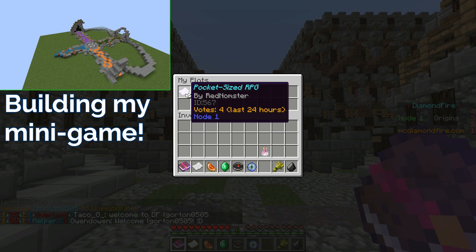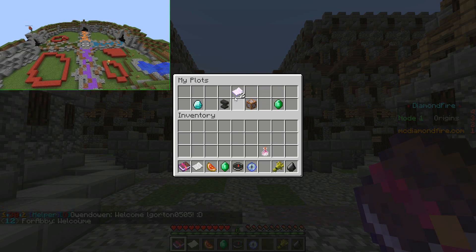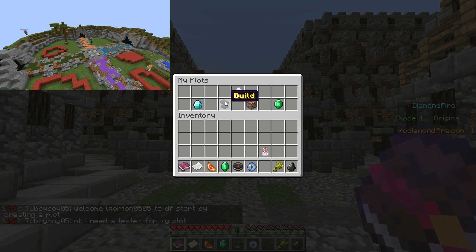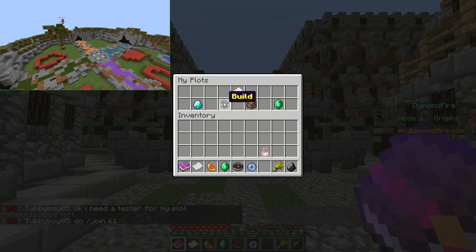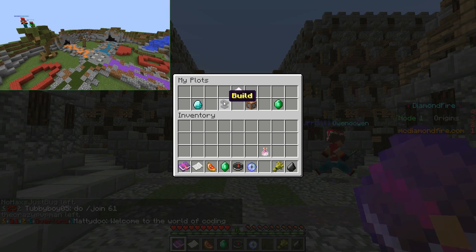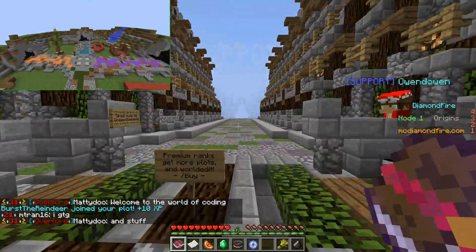Once you click on your plot — mine is pocket-sized RPG — we have three different modes: play mode, build mode, and code mode. Play mode is what you click if you're somebody else wanting to join and play the minigame. Build mode is something that only you or the people you add to your build team can do — physically placing blocks inside your 50x50 grid. Code is essentially a simplified command block version that involves zero command block knowledge.